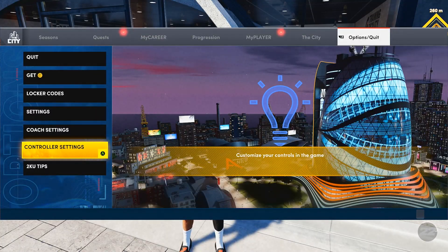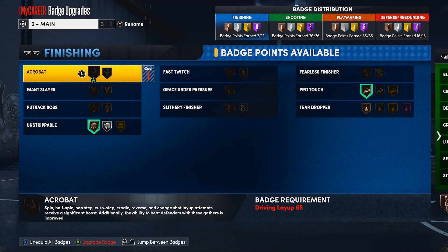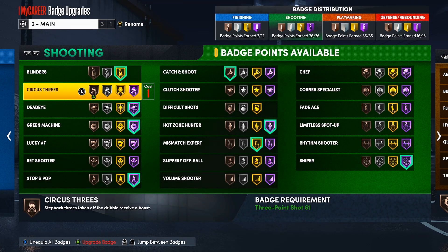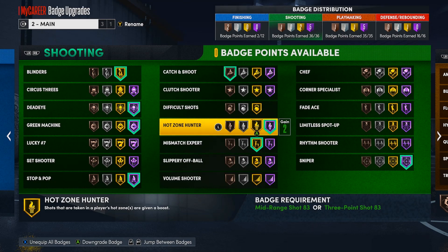Next I'm going to show you my badges. Your badge setup is honestly personal preference and play style, but I'll show you the main badges you really need. First, you want to make sure you have Hot Zone Hunter — shots taken in the player's hot zones are given a boost. Ninety-nine percent of you have hot zones around the arc or the whole court. Personally, I only have hot zones on the three-point line.